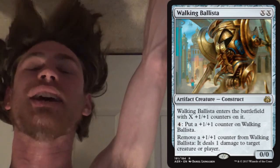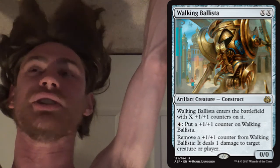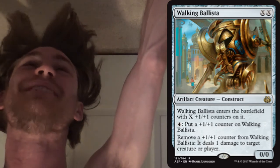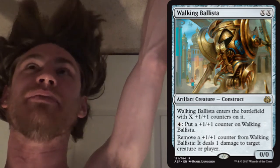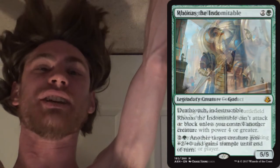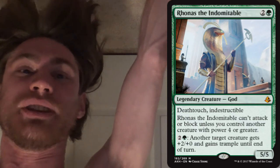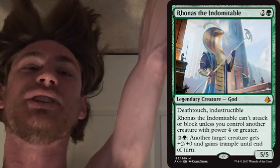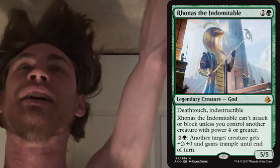The first is with Walking Ballista. Once you have infinite mana — and any time I say infinite, that means arbitrarily high numbers — you put one million counters on it and then throw a million damage at their face. Rhonas the Indomitable from Amonkhet is another one: infinite green mana, give all of your creatures infinite power.